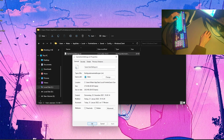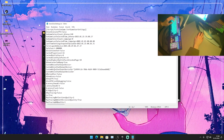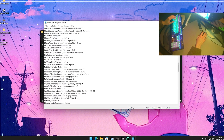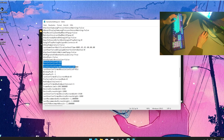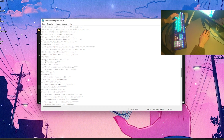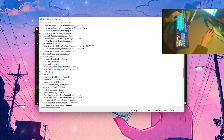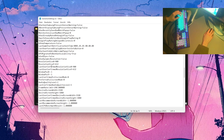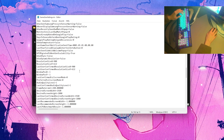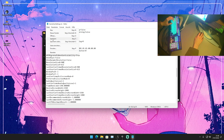Before we change anything, right-click on the file, go into Properties, and make sure the 'Read-only' attribute is unchecked — otherwise you can't change anything in your GameUserSettings. Once confirmed it's unchecked, double-click to open the file and scroll down until you find 'ResolutionSizeX' and 'ResolutionSizeY', as well as 'LastUserConfirmedResolutionSizeX' and 'Y'. For the X resolution enter 900 and for the Y resolution enter 612.